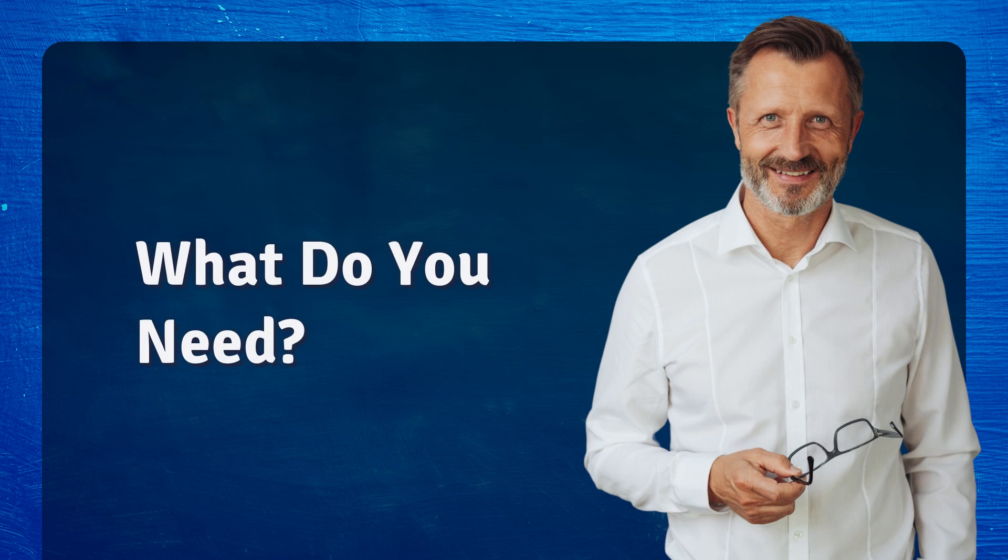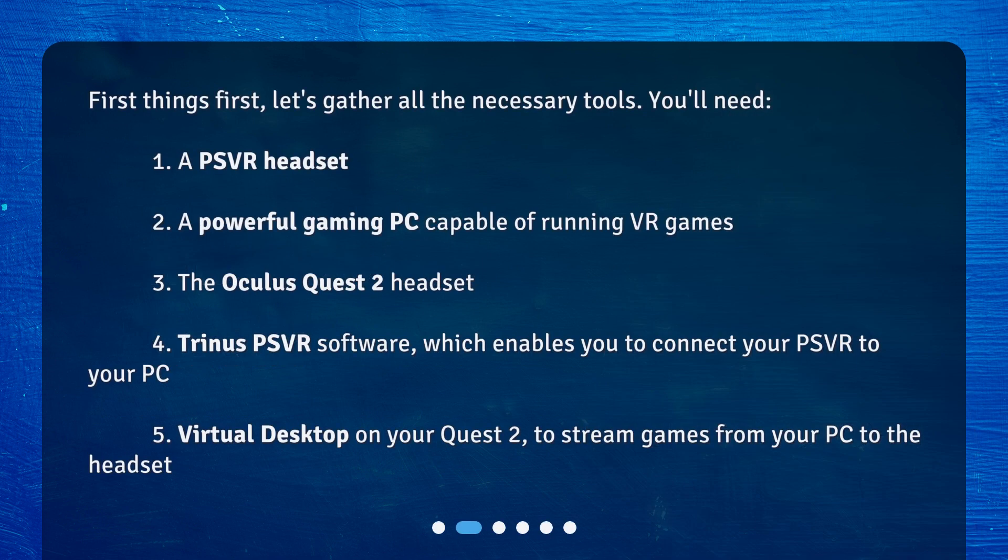What do you need? First things first, let's gather all the necessary tools. You'll need: 1. A PSVR Headset. 2. A powerful gaming PC capable of running VR games. 3. The Oculus Quest 2 Headset. 4. Trinus PSVR software, which enables you to connect your PSVR to your PC. 5. Virtual Desktop on your Quest 2, to stream games from your PC to the headset.